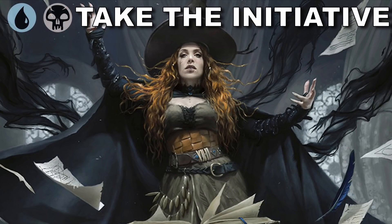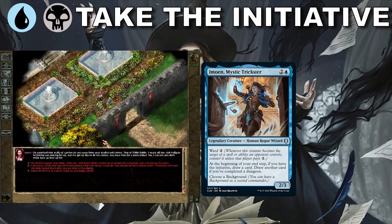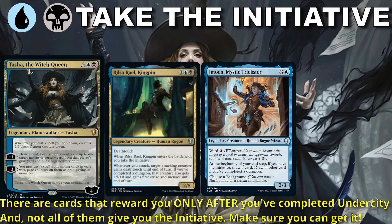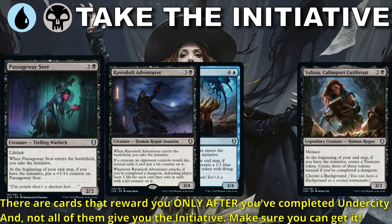Blue-Black is the initiative color pair, even though every color has a way to kick off initiative. Rilsa takes the initiative and gets us some pretty significant bonuses once we complete the Undercity dungeon. Emowen gets us additional card draw, which is always helpful. A commander pairing I look for is Safana paired with Dungeon Delver to get a ton of value for our venturing into Undercity. Other really good initiative cards to keep an eye out for are Passageway Seer, Ravenloft Adventurer, and Baywild.